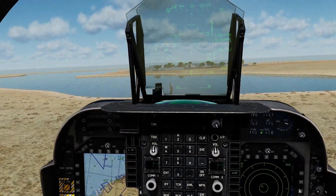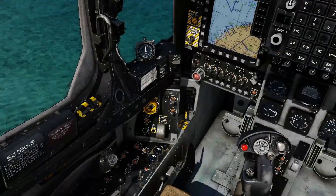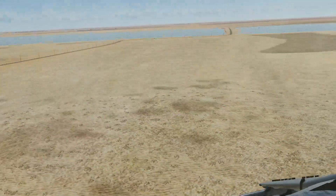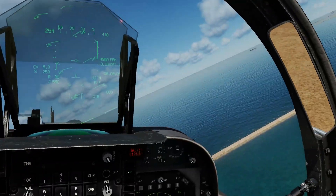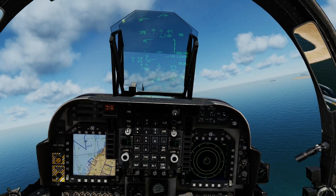And I'm up. Nozzles forward, flaps up, and we're done. That is how to construct, in DCS 2020, a working FARP and operate from it with a Harrier.